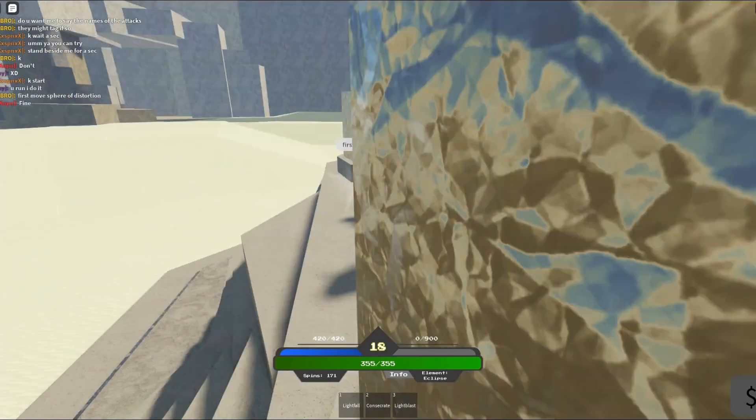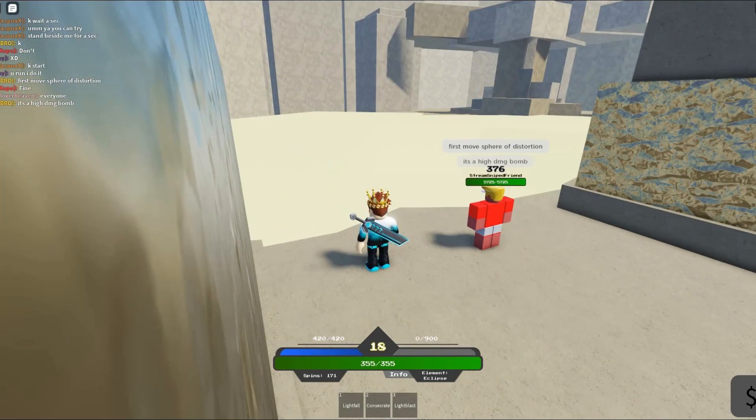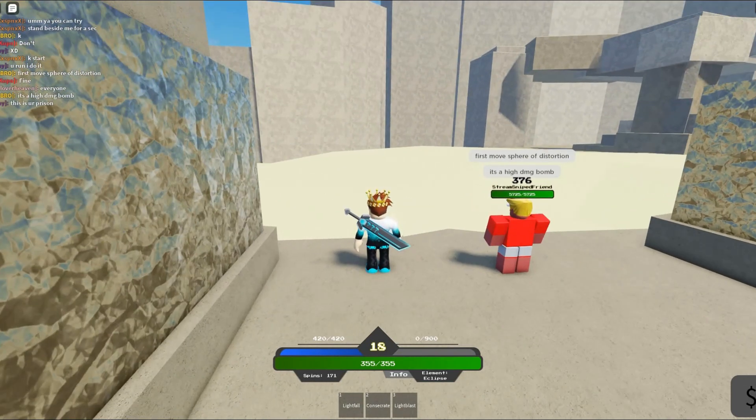The first move, as you can see, is Sphere of Distortion - it pretty much blasts a massive sphere to wherever your mouse is. It's a high damage bomb, as you can see.